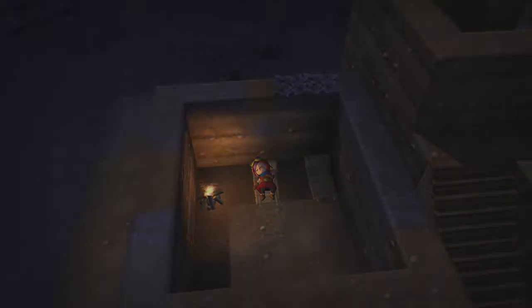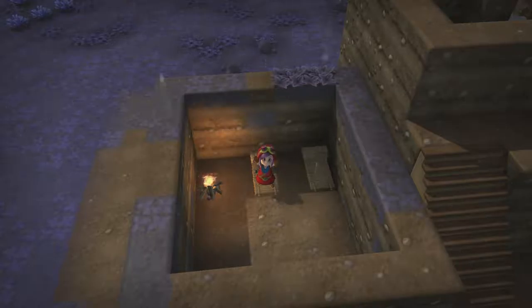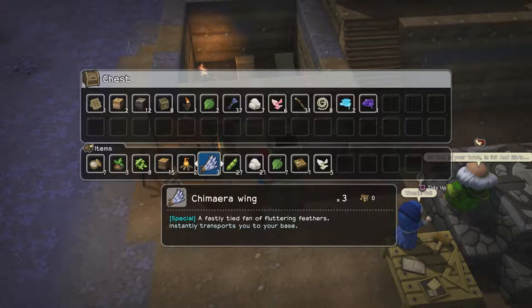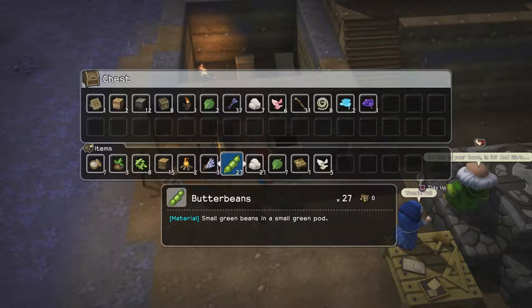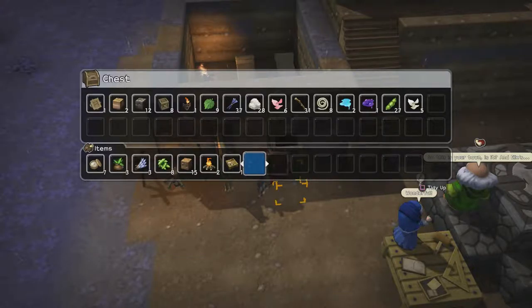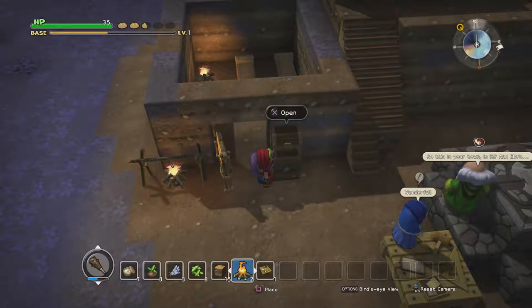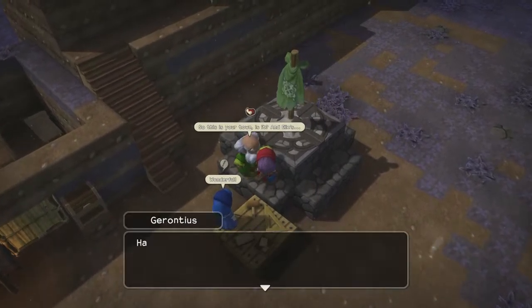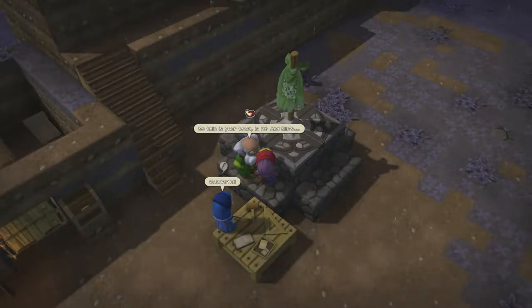Let me go to sleep before things try to kill me. I highly recommend making more beds — you will need them, trust me. I'm going to keep some items until I get the colossal coffer. Let me talk to him. 'Do you really understand what you're getting yourself into? Fighting the blight will be much more painful than just giving into it. But it seems your mind is made up — I will join you and do what I can to research a cure.'